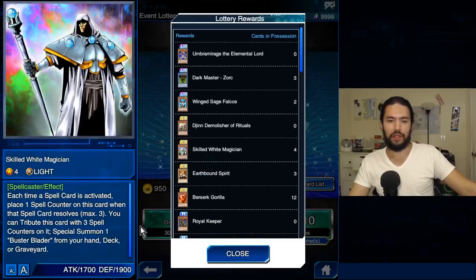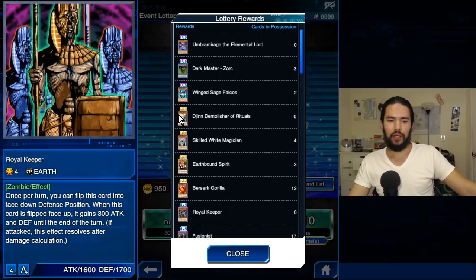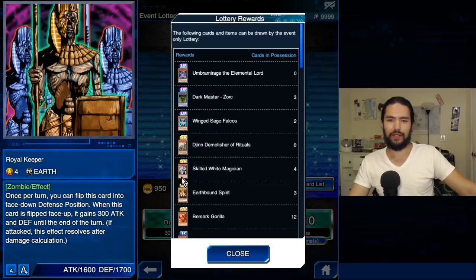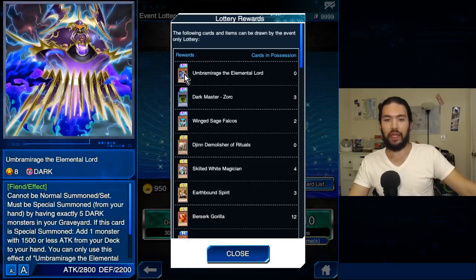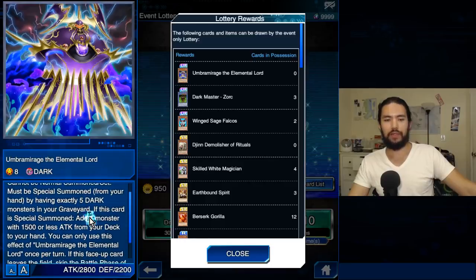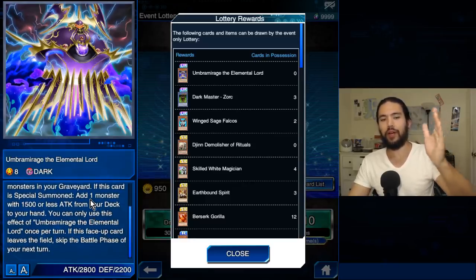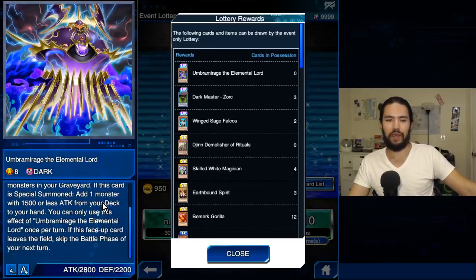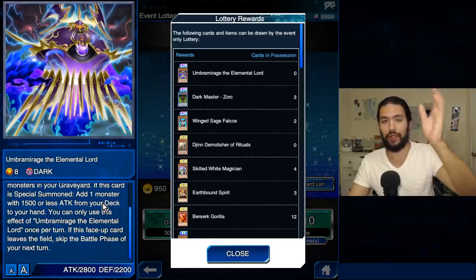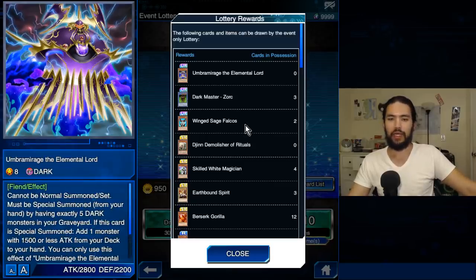Winged Sage Falcos is horrible. Skilled White Magician — we don't use Skilled Blue Magician. Royal Keeper is kind of interesting, sort of. But most of this is filler besides Dark Master Zork if you don't already have him. Dijin Demolisher of Rituals is worth getting. And Umbra Mirage — another elemental lord — cannot be normal summoned or set; must be special summoned from your hand by having exactly five Dark Monsters in your graveyard. Cyber Darks! It even searches Cyber Darks — add one monster with 1500 or less attack from your deck to your hand. So you can special summon this, grab out another Cyber Dark that equips a Dragon, special summon two, then summon your Cyber Dark, and then you can have lethal damage very easily, assuming you have some means of dealing with the back row. That'll make for a fun cheese deck.